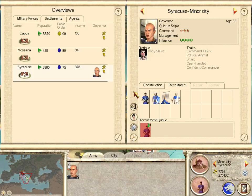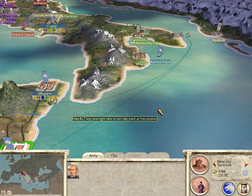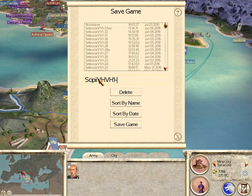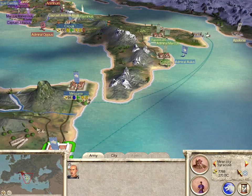We're building and recruiting everywhere. Let's do a save game. That's the end of turn two — let's move on to turn three.